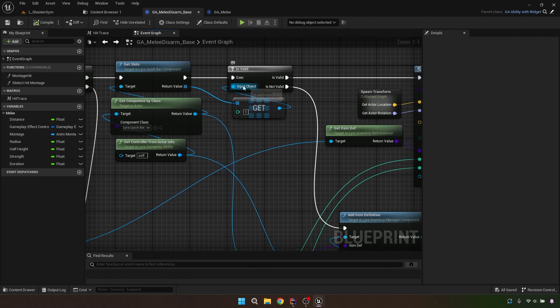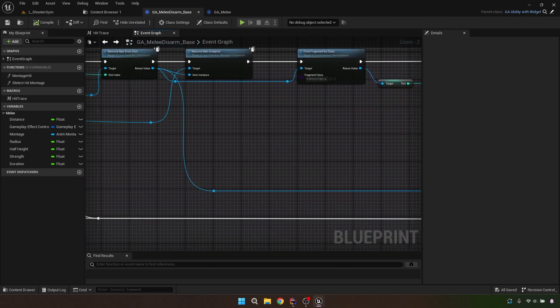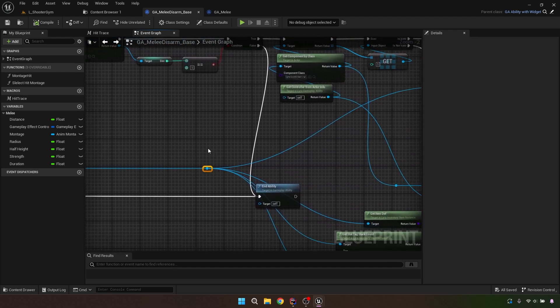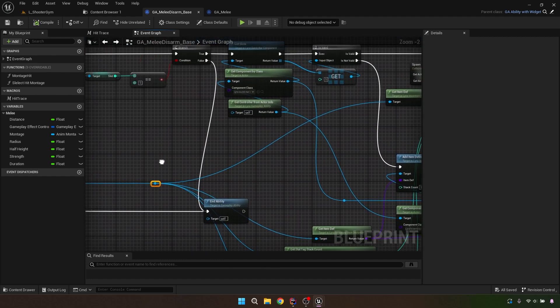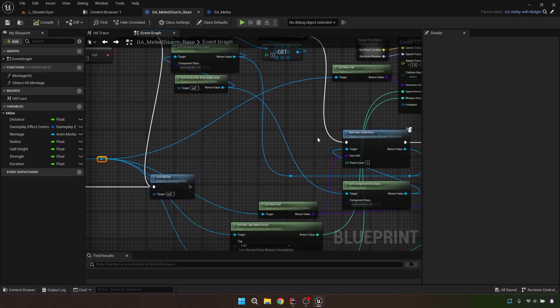For the spawn location I'm getting the right vector, multiplying by negative 90, and adding that to the actor's location — that gives the gun a sideways offset when it drops. Most of this spawn logic is straight from the grenade. Coming back to the Remove Item From Slot node — this object reference gets plugged into several places downstream, so keep track of it.